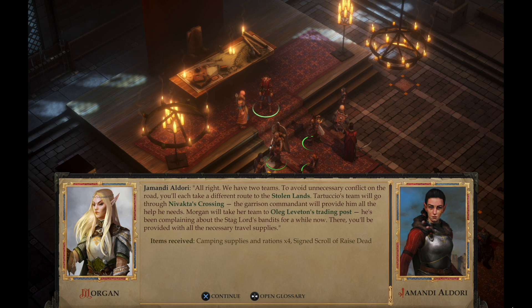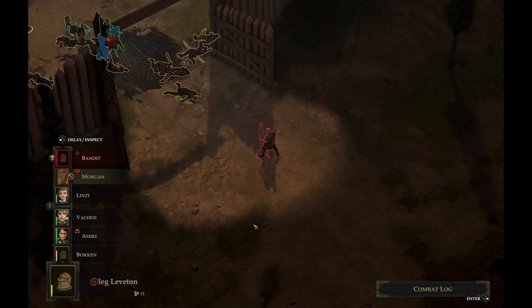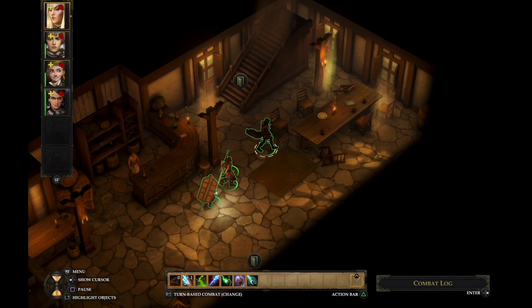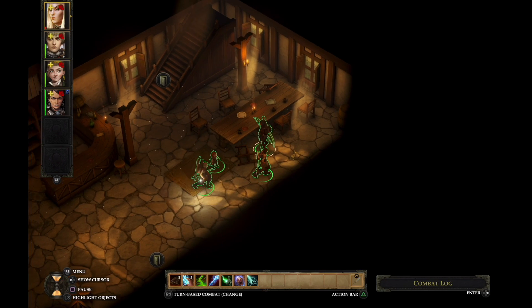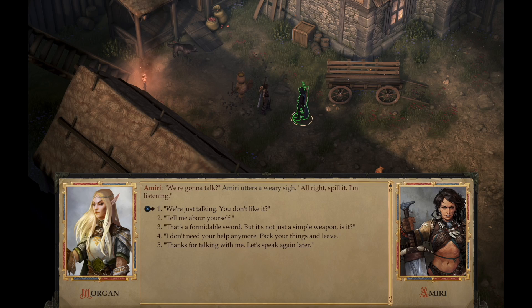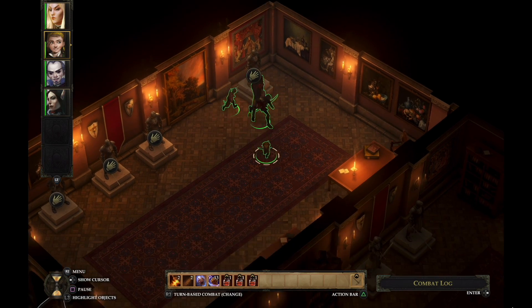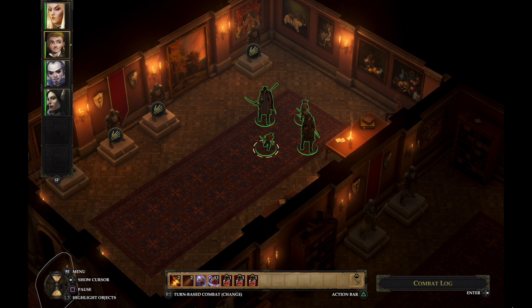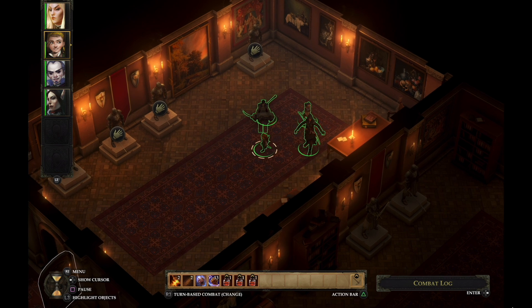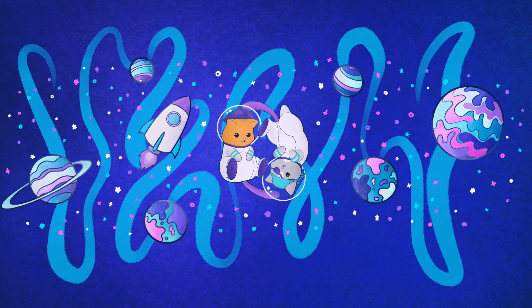Jamandi will send you and your newly formed party to Oleg's trading post in the outskirts of the Stolen Lands. Here you will already meet the Stag Lord's gang for the first time, and then it will become your base for the whole of chapter 1. You will be able to rest, trade weapons, spells, and potions, and talk to your party members. Stay tuned for part 2, where I'm gonna go through some tips and tricks for beginners that will hopefully help you in the game. If you liked the video, consider leaving us a like and checking out our channel. Thank you for watching and goodbye from the Pirate Spaceship!